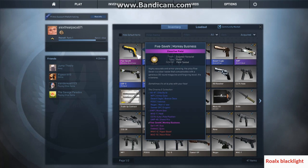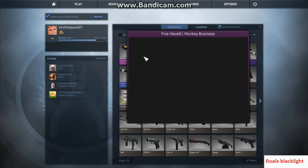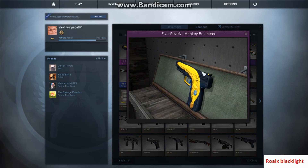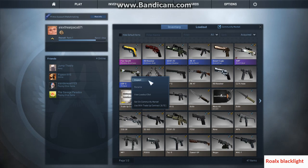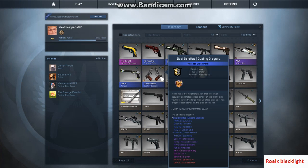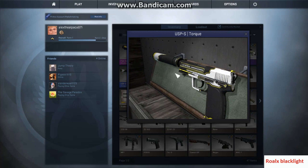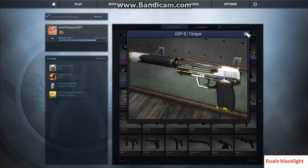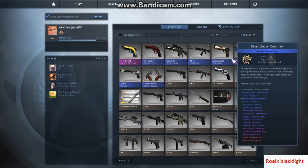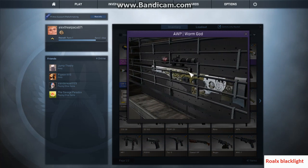Alright guys, here's my inventory. I actually just bought this — this is my newest thing. It's called the Monkey Business for the Five-Seven. It's actually really cool. I've been wanting this forever and then I sold enough skins to be able to get it, so it's actually really cool. I think it's my favorite skin. These are my first skins. This is the second one I bought. This is my first skin I bought — I bought that for surfing. It's not the coolest but pretty cheap, pretty awesome.